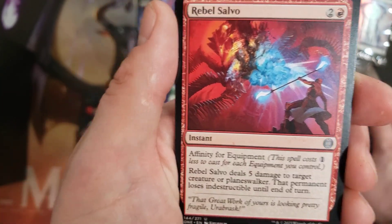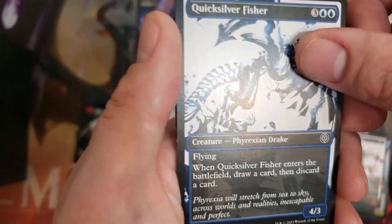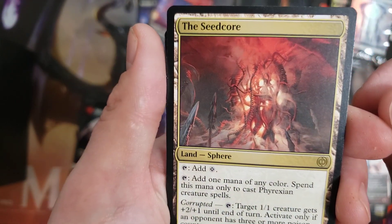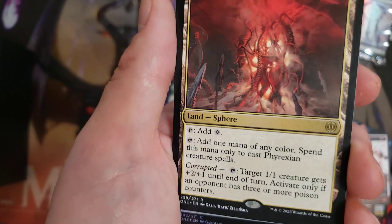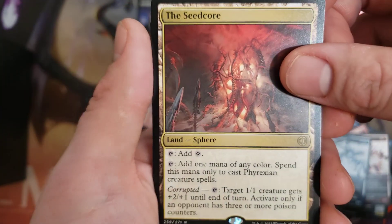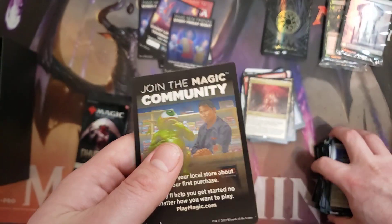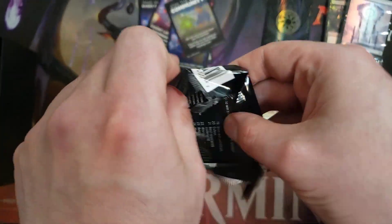Next pack: some sweet art on some of these uncommons. I do like the Phyrexian art style, even if it is a little darker on some cards. The Seed Core — this is a decent card. The Corrupted mechanic is kind of an inverse of Pendlehaven from back in the day, and it's pretty good for Phyrexian-based decks. I think this is going to go up in price later. I don't know if we're ever going to see Phyrexians again, but they could return if we get another Commander set or a Flashback set. There's always a chance.